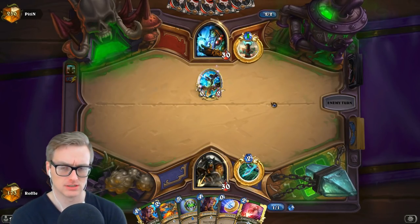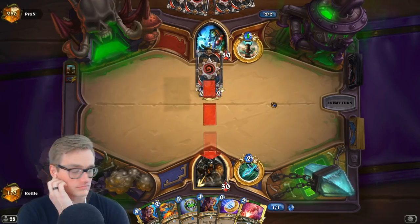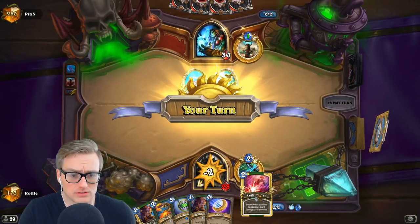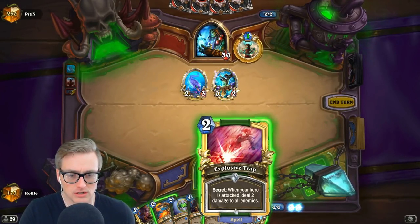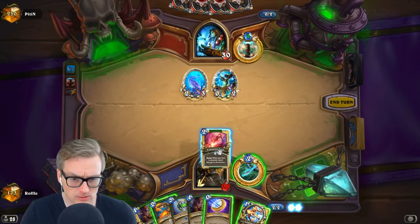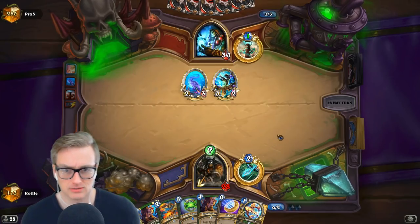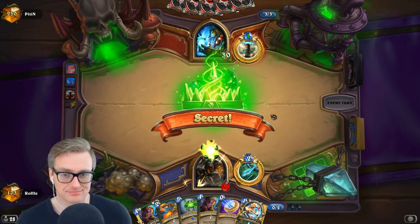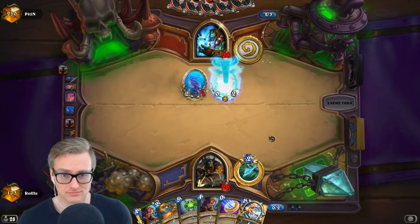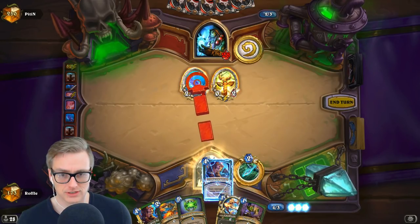I think that's enough to get us there - you would need something pretty big to beat that. It not only juices the Spellstone, but it makes our candle shot better and makes his Flame Tongue Totem worse. So I think it's worth it here. He could missequence something - he almost hit that button. It's a good turn for us. A slow turn for him is great for us.